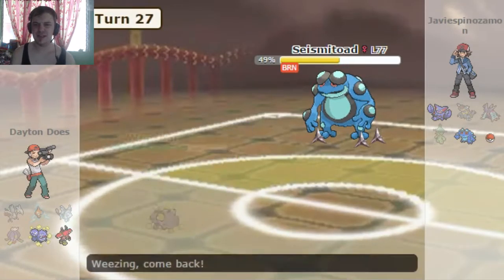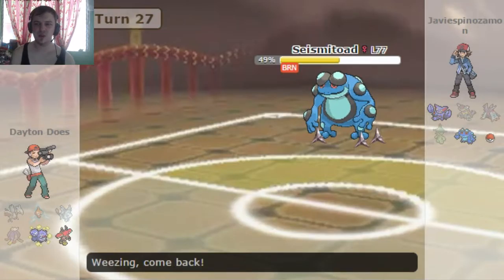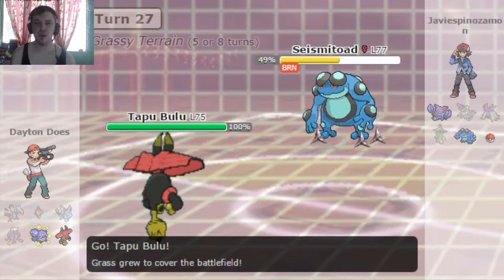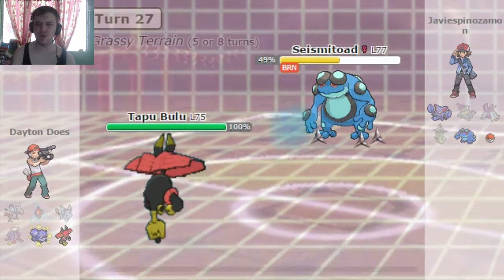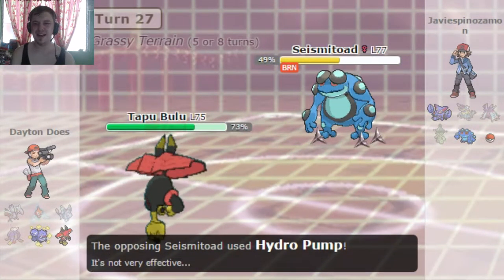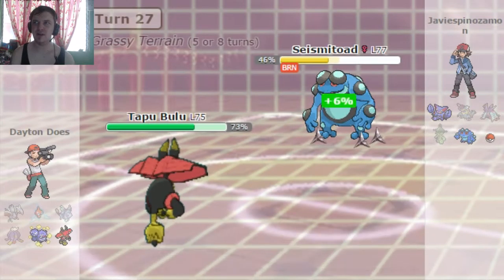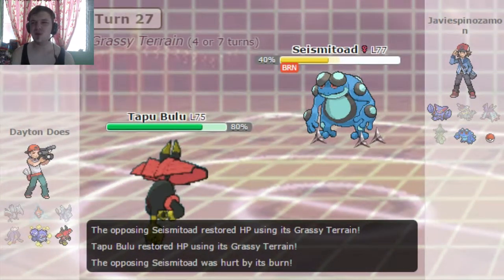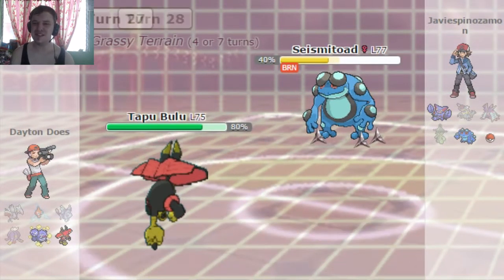I'm a little scared, I don't have too much to switch into, but luckily my last Pokémon, Tapu Bulu, is a Pokémon with like 4 different forms. And this is luckily the Grass and Fairy form. There's Grass and Fairy, Electric and Fairy, Psychic and Fairy. Maybe it's 3 forms, I think it's 4. Don't quote me, I'm still a noob here.